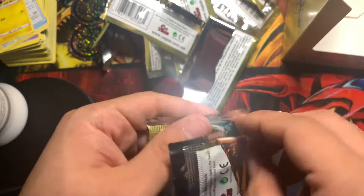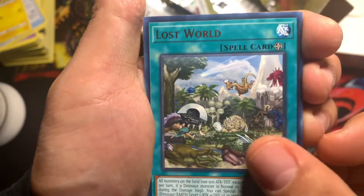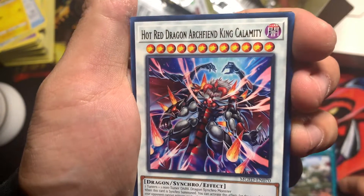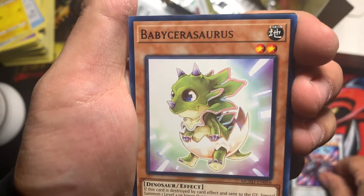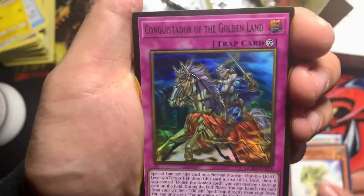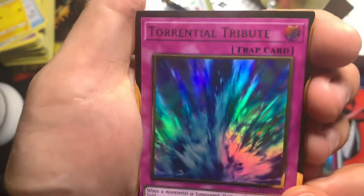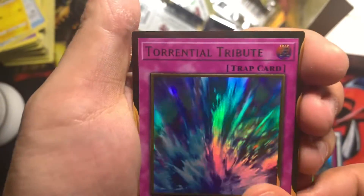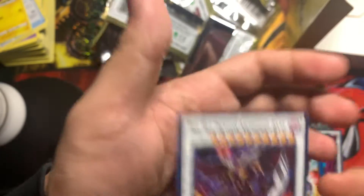Is this the fourth box? Yes. We gotta step it up, we're struggling — getting a lot of repeats. Need an Access Code or an IP Masquerena or something. Lost World, Hot Red Dragon Alt — Queen, King Calamity. I wanted the original trio. Baby Sarasaurus, Conquistador of the Golden Land, Torrential Tribute — nice! I didn't even know that was in here. Striker Dragon, Arcfiend Bane.